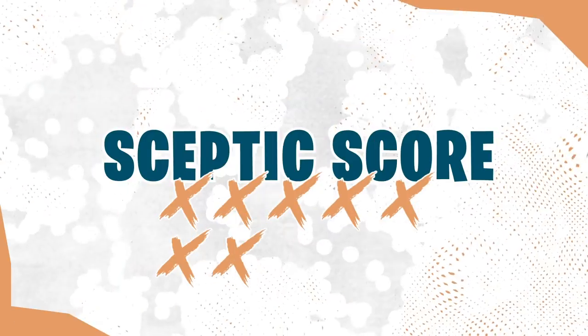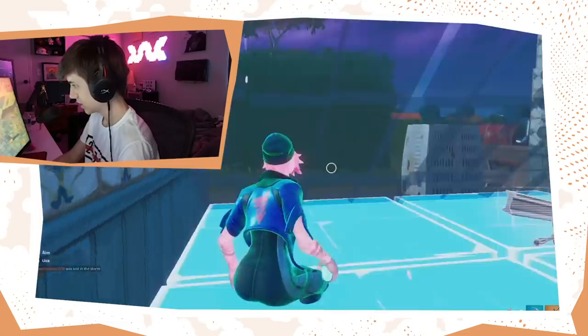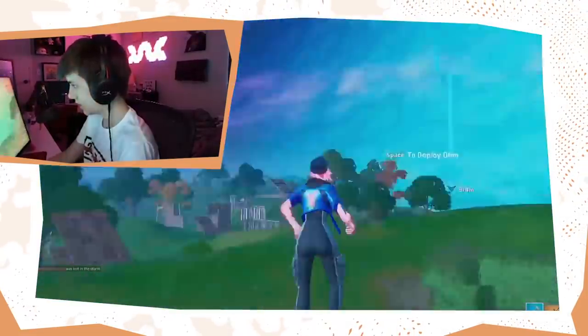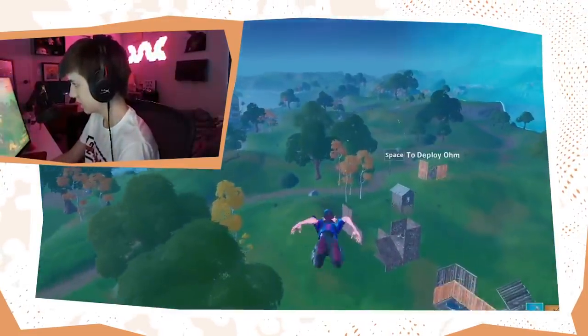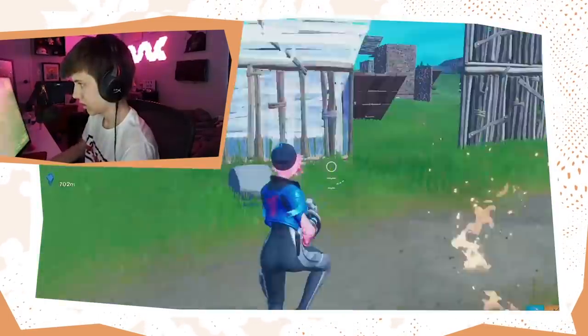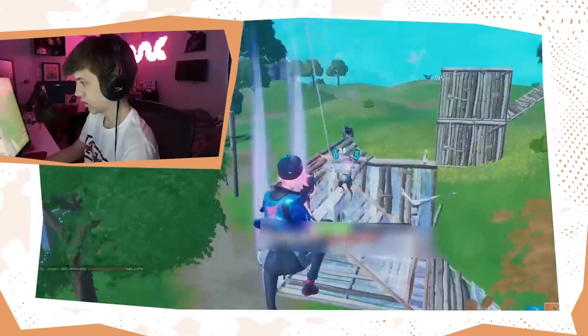There we go, we got the kill. Quick tip: you don't actually need to place your own floor to place a launch pad. I went up to this existing floor and placed it there without breaking the challenge — we could place the pad on it. Not bad! Oh, and that guy got cracked — there we go, that's the kill we needed.